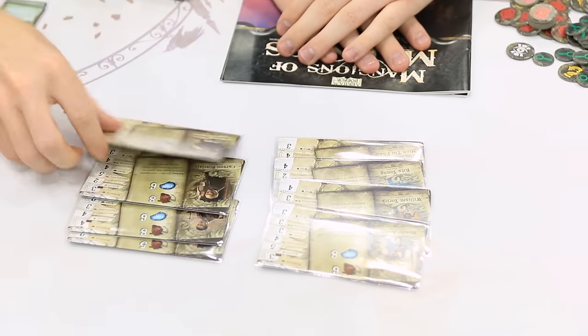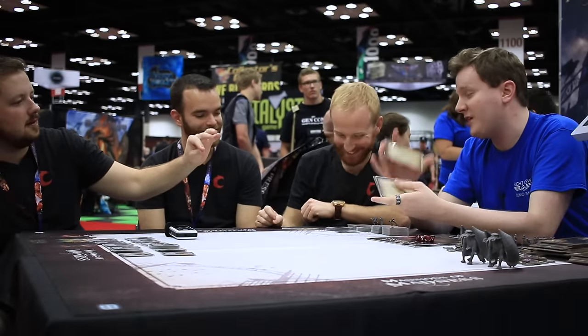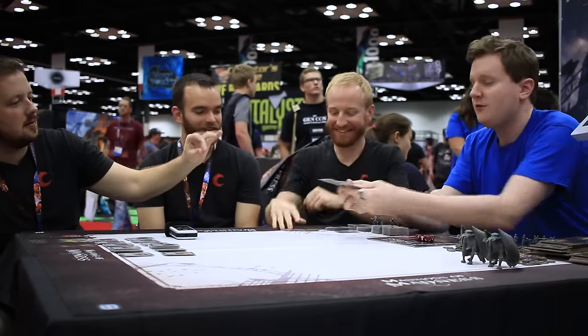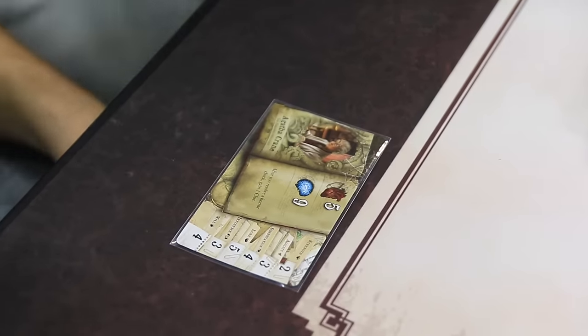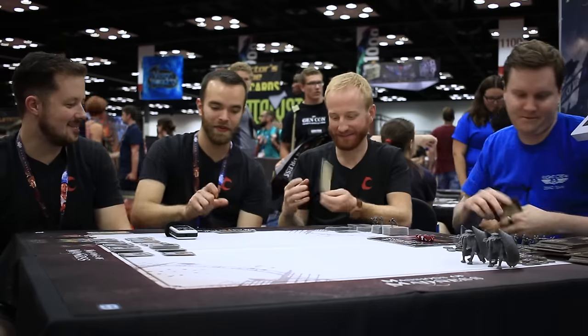Do you guys have any choices? You can pick it random — the backstories are on the back if you want to know. I want to pick it out. My name is Agatha. Do you want to pick one or do random as well? I want to be that butler — Carlson Sinclair. Classic.